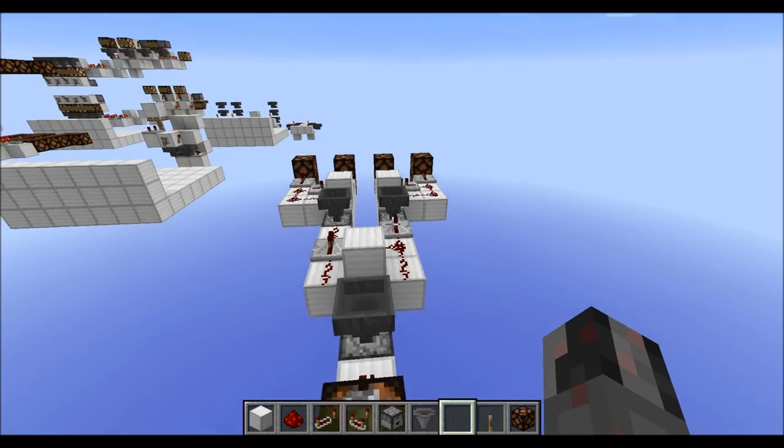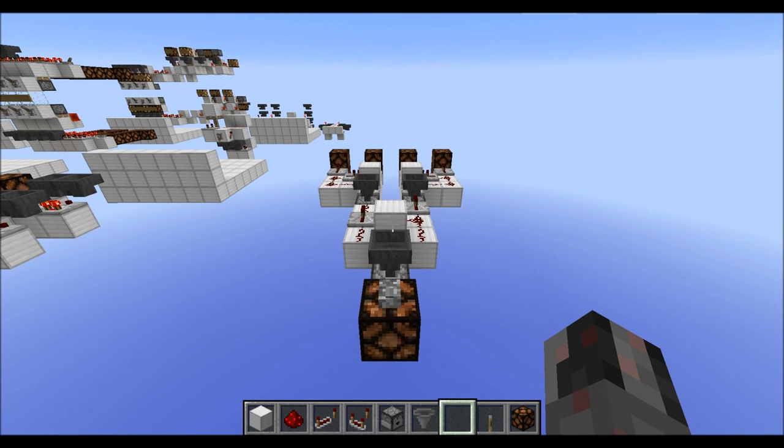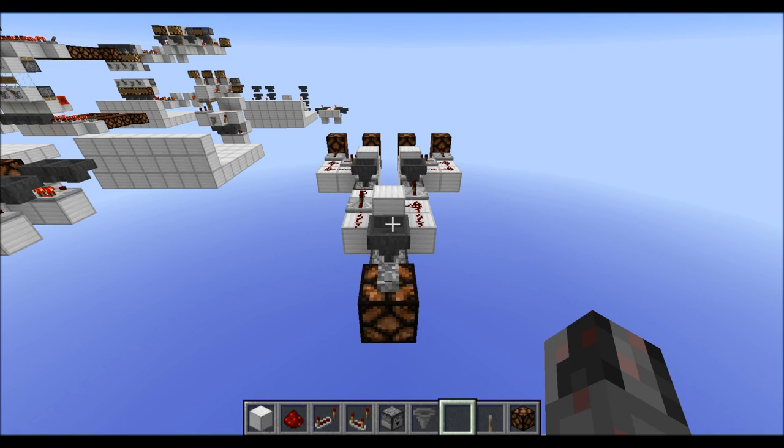And that's basically how you can build a silent version of a randomized 1-bit multiplexer. I hope you enjoyed this little tutorial — see ya!